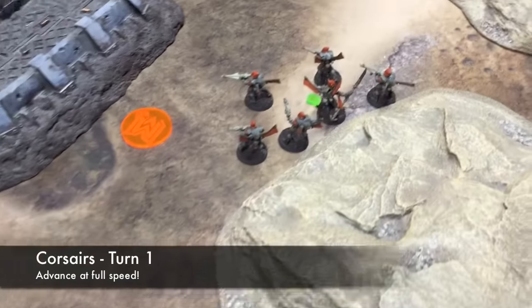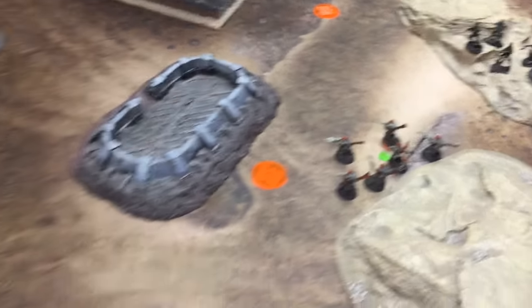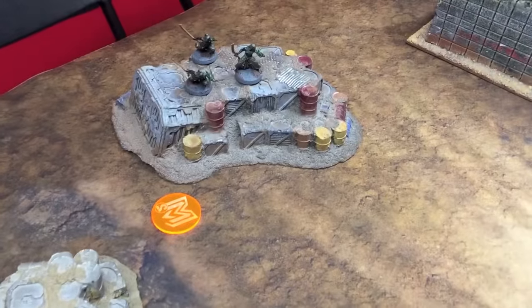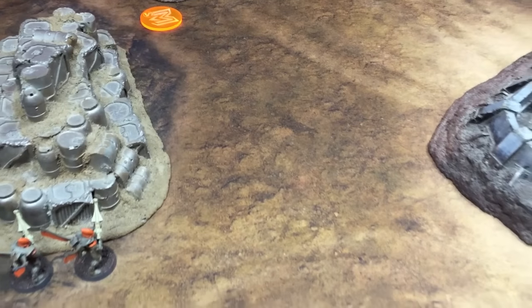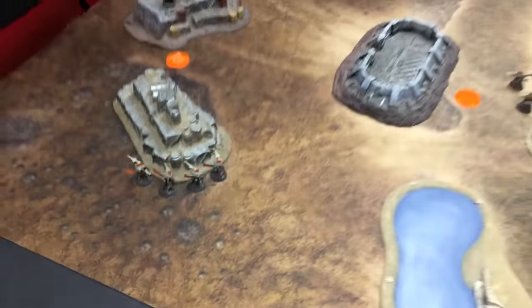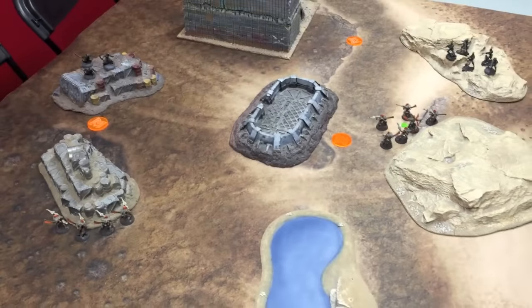We have the Corsairs with the Prince move, run, and then Jetpack move closer to the Dark Eldar lines. This Corsair unit moves up, shoots, and does about seven wounds to the Mandrakes, but they are shrouded and save themselves from the damage. Then they use their Reckless Abandon move to pull back, and then the Jetpack move to get them behind cover, because those AP-4 Bale Blasts will make short work of them in the open.